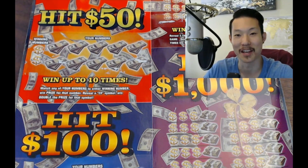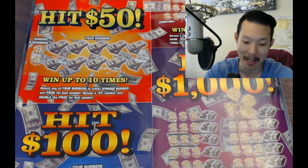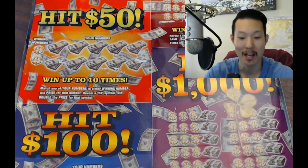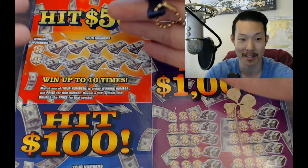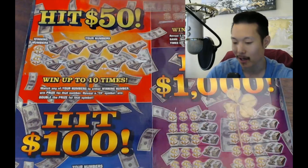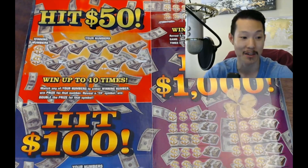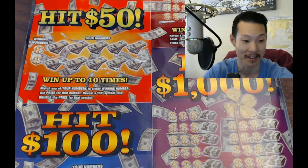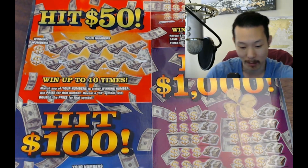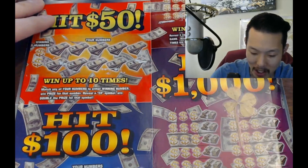What's up everybody, how are you doing today? My name is Kev and today we're going to play a $10 Kansas Lottery scratcher. This is called the Super Hit Super Ticket. As you can see, there are hit games: Hit 50, Hit 100, Hit 500, and Hit 1000 — four games in one. This is a great super ticket, I really like this, and hopefully we can pick up a winner here.